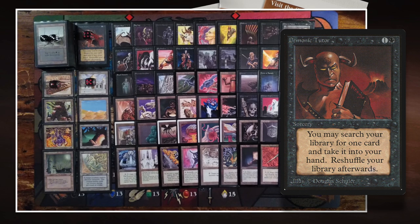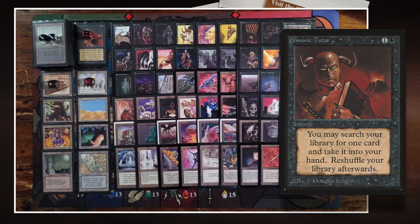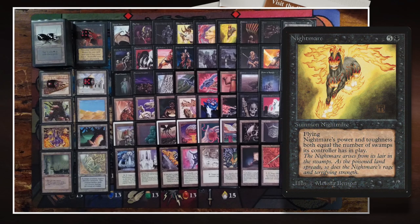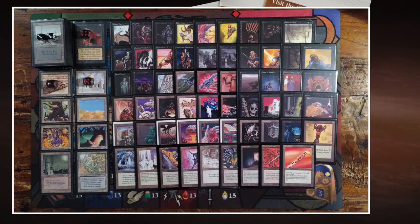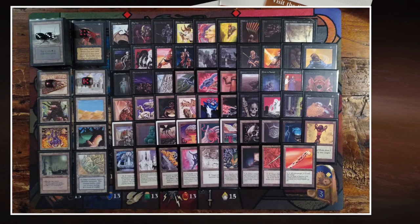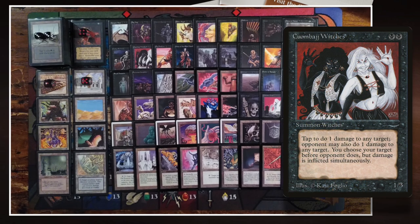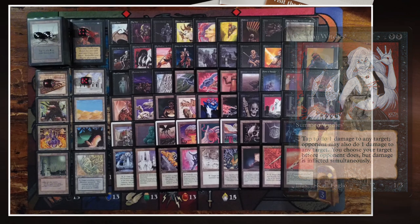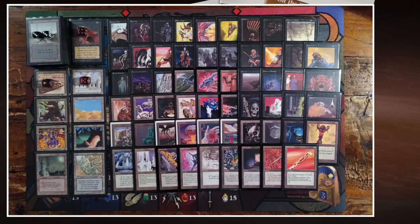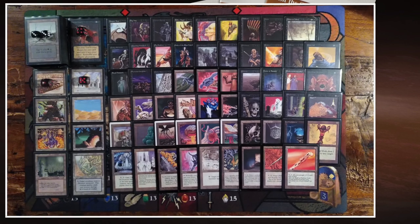Demonic Tutor is golden in a 100-card singleton format — it gives you so many options. Looking at the cards, Nightmare is really good when you're playing mono-colored with 33 Swamps. Ashes to Ashes is a two-for-one. There are a lot of pinging opportunities: Kumbach Witches, Pestilence, and Rod of Ruin all work together well — combined with Weakness, Robert can kill creatures and work with the Rod and Kumbach in combination.